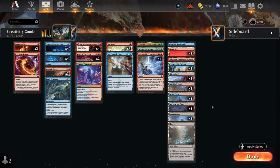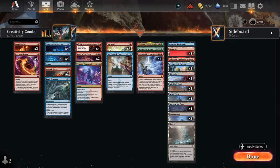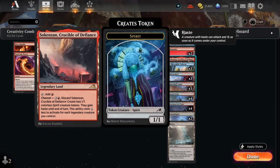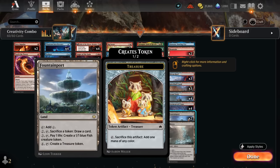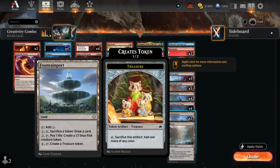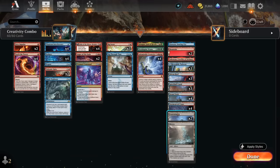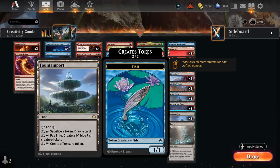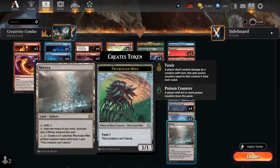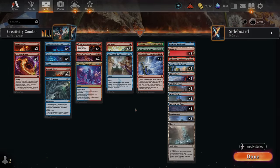The mana base needs to be heavily focused on red mana for the triple red on Creativity, but we've got mostly Blue-Red duals so we can also cast our blue interaction. A few utility lands: the channel lands Otawara to bounce stuff, Crucible can make a pair of 1/1s and be targeted with Creativity. Fountainport is a new addition from Bloomburrow — it can make fish tokens or treasure tokens and sacrifice tokens to draw. Mirex can make Might tokens without costing life, though fish tokens can block. Mirex can also make colored mana the same turn we play it.